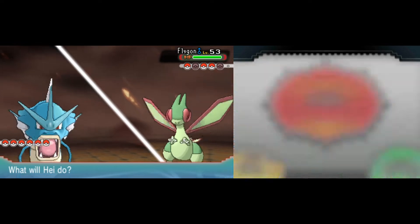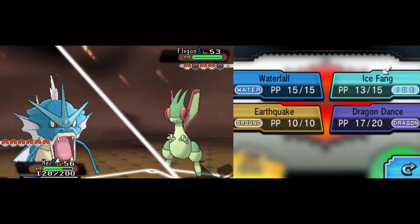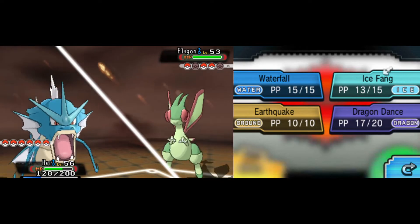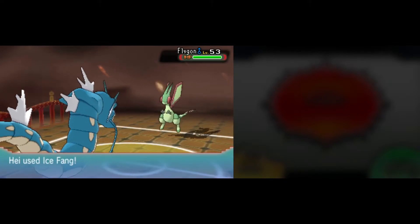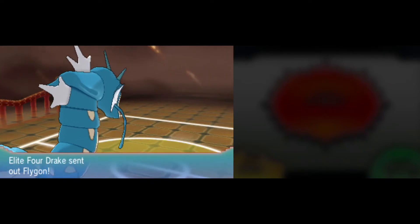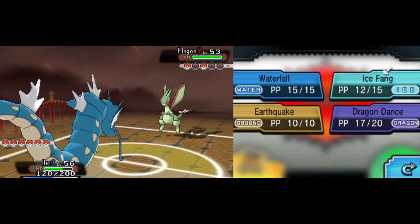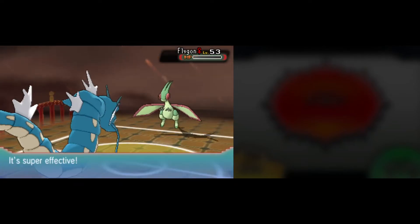I know Gyarados doesn't have the dragon typing, but both monstrous Pokemon staring each other down. Now I do believe the hurdle has been surpassed. Flygon does have Rock Slide, which could be an issue, but I honestly think Gyarados could eat one Rock Slide if we do happen to miss an Ice Fang. Gyarados is going hardcore into the dragon sweep right now, and I don't think Drake has anything he can answer with unless Gyarados misses. And that is what he's doing — Ice Fang connects again.